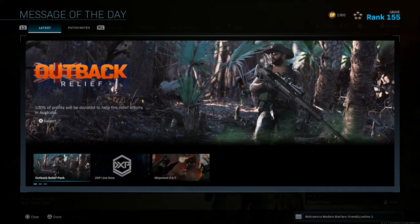They did add the Outback Relief pack — as you can see right here — into the game. 100% of the profits will be donated to help fire relief efforts in Australia, so definitely check that pack out. That is a pretty cool thing they're doing.